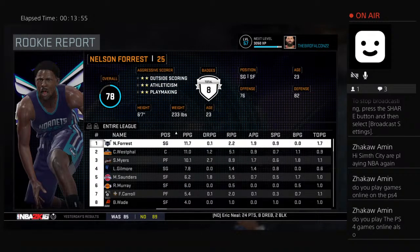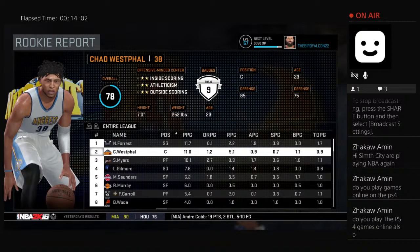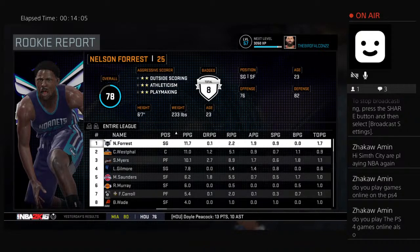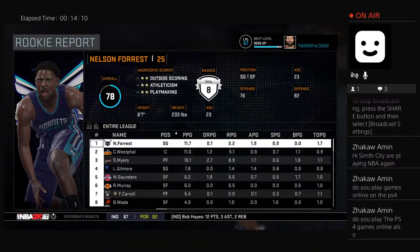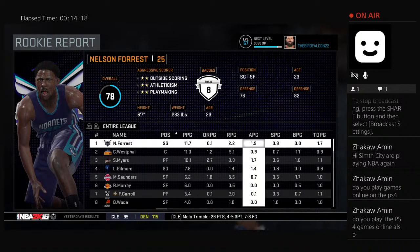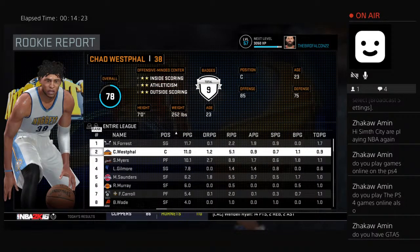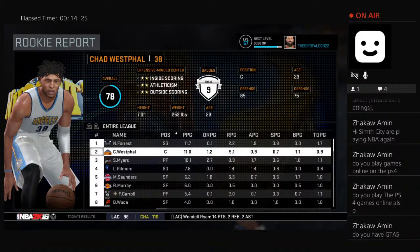Nelson Forrest was someone we were targeting in that draft, but we obviously went with Westfall because it was more of a need than another shooting guard — with Bradford, Barnes, and Norm Anthony there was no way a shooting guard would have worked. I wouldn't say Forrest is having a hell of a season as a rookie. I do have GTA V but haven't played it much of late.